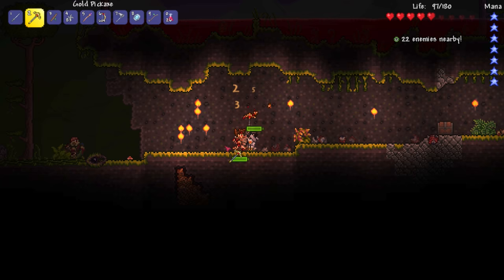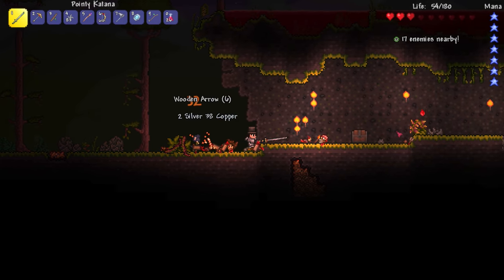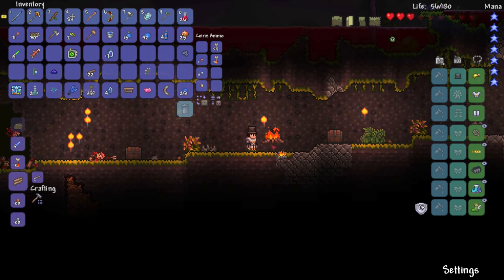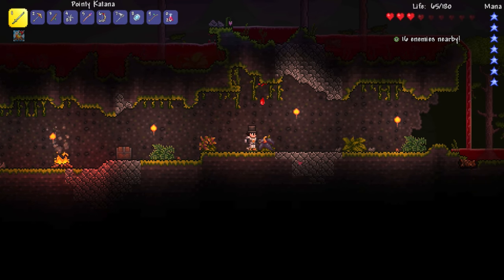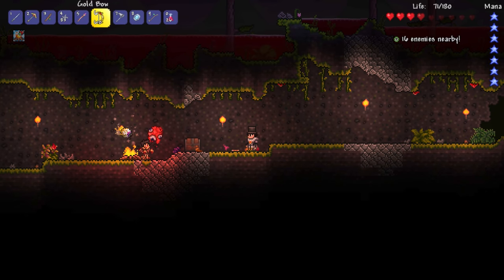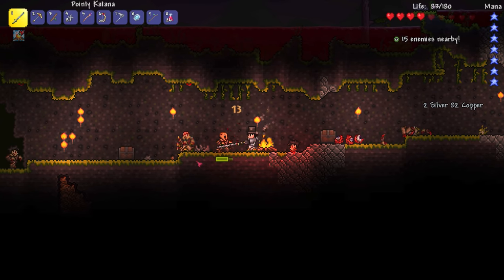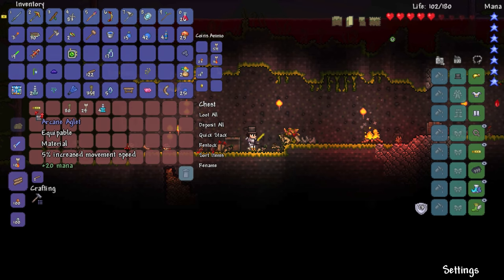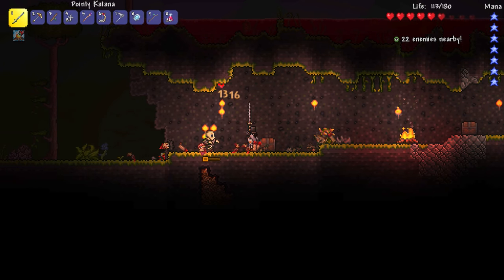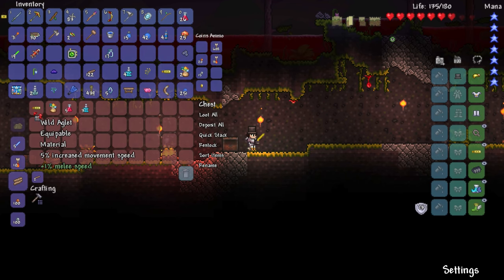Oh god, I'm going to die! There's some healing. We have a zombie banner but I put it in the piggy bank. There are snails and other creatures — they seem like specialty type creatures, probably good bait. They got killed by the zombies, that sucks. Let's see what's inside these chests — more herb bag. Arcane Aglet — increased plus 20 mana, basically a free mana star. I have to wear it though. The other chest has a Wild Aglet — plus 5% increased movement speed, plus 1% melee. 20 enemies nearby, golly.